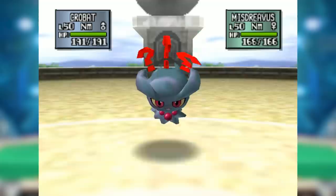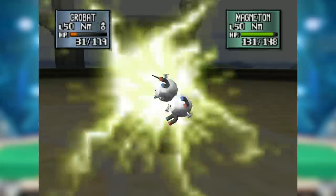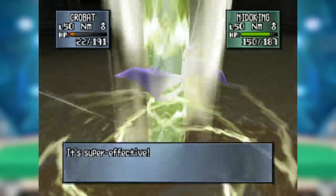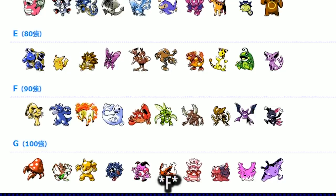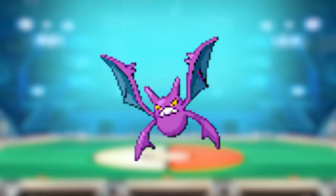Crobat's movepool was really quite severely lacking. It could try to Toxic stall with combinations of Mean Look and Confuse Ray, but there are Pokemon who are bulkier that can do that better. Crobat doesn't have any real good matchups to its name, and with it auto-losing to Steel types, Poison types, and most Rock and Ground types, it was underused once again. In Nintendo Cup there is no analysis, and it's in D tier — I didn't even know tiers went that low.